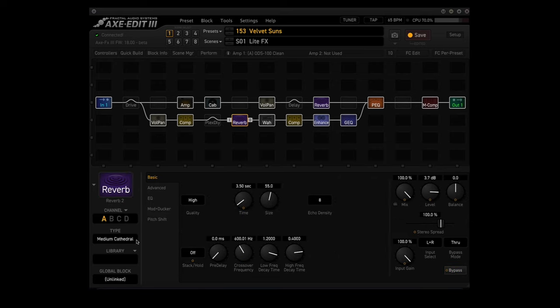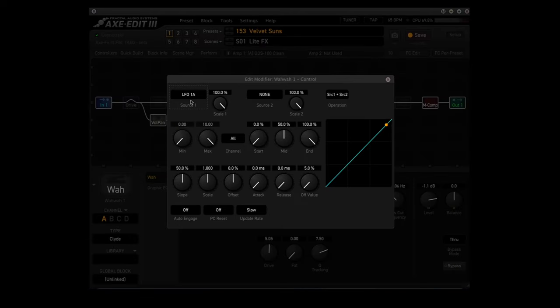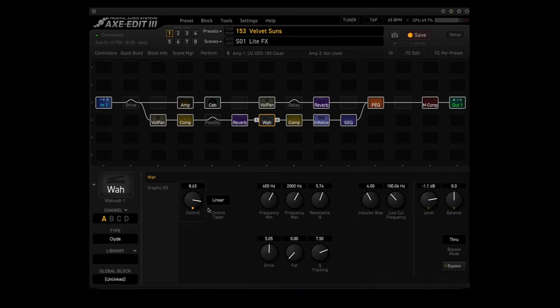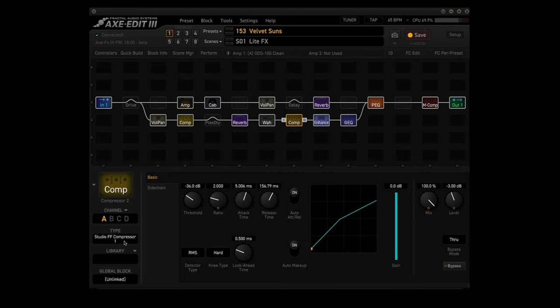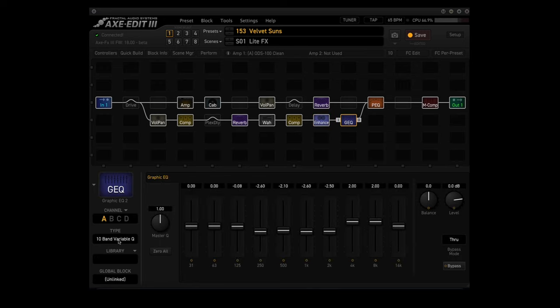The second reverb block is using the medium cathedral type with 3.5 seconds time and 100 percent mix. The wah block is using the Clyde type and it's being controlled by LFO 1A — you can see it going back and forth doing the constant sweep. The second compressor block is also using the Studio FF compressor 1. The enhancer block is using the modern type and the graphic EQ block is using the 10-band variable Q type.